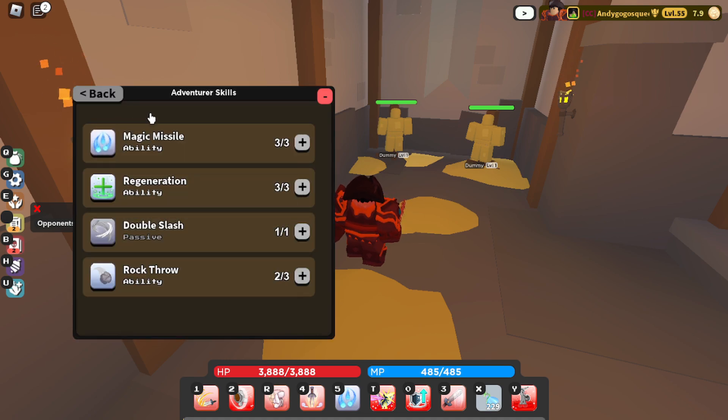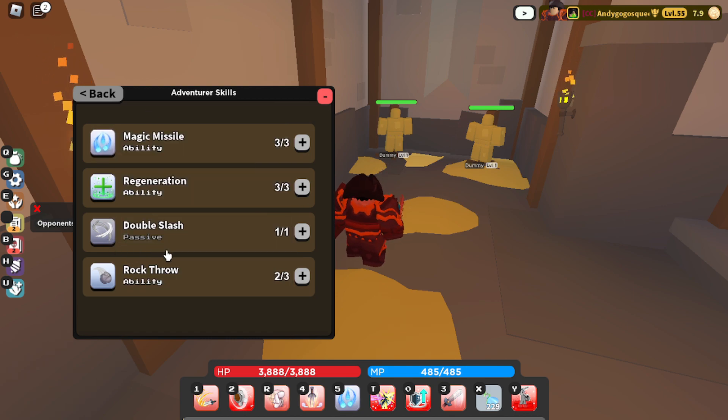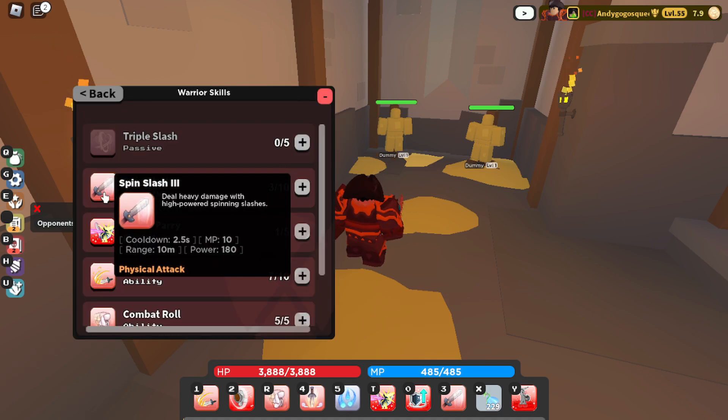Now for our abilities, for Adventure Skills I recommend getting just three Magic Missile and one Double Slash. Nothing else is needed here — maybe Regeneration over Rock Throw.